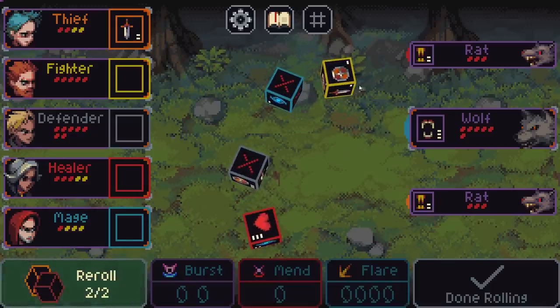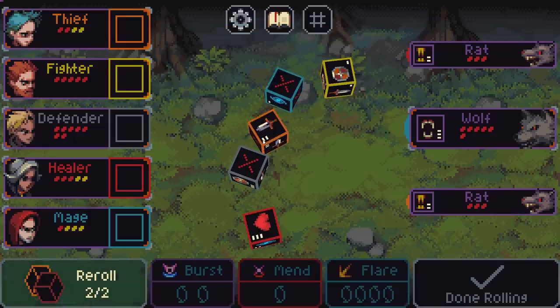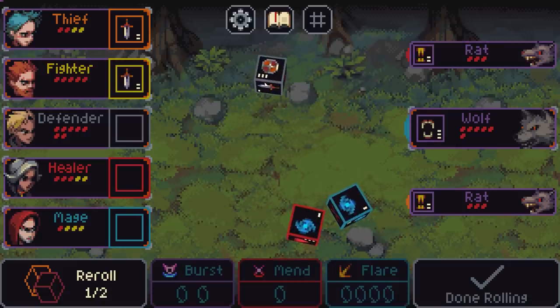I'll explain how this works as we go along. The premise is I have a whole load of characters which each have a dice with a different set of sides that do different things — attacks, healing, ways to get mana, shields. All pretty simple to start off with. We get a couple of re-rolls so we get a bit of manipulation on what we want.